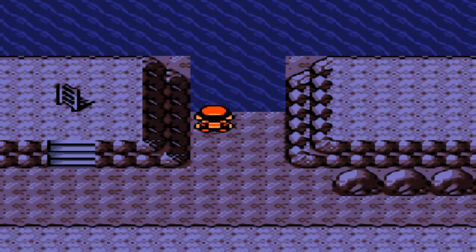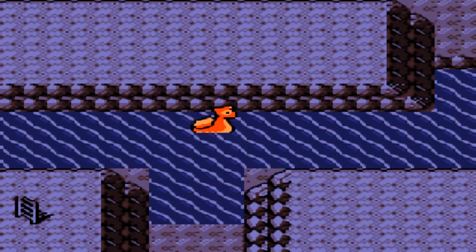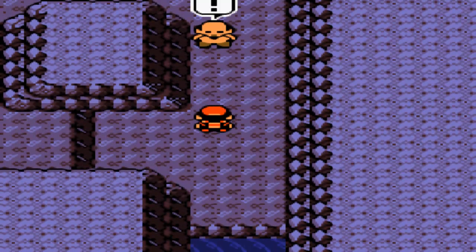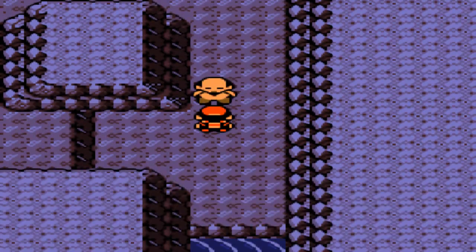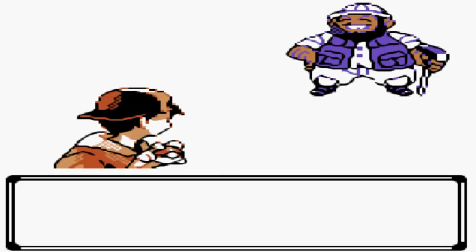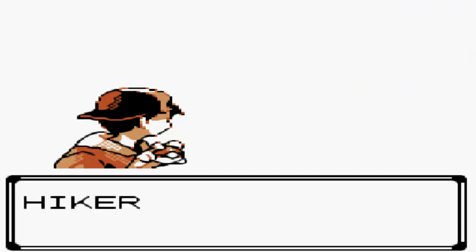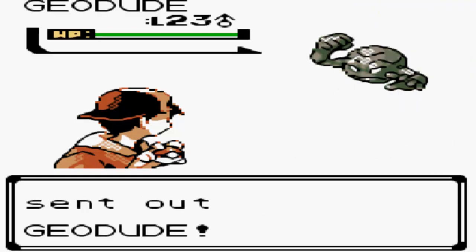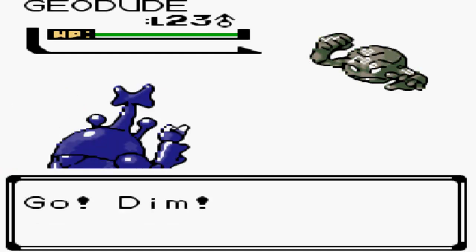What we're going to do is surf up this way. I haven't actually battled the trainers up here, so I'll have to take them on. There's only a few, and I'll stop to battle them. His Pokemon won't even be that high because you're kind of meant to come up here the instant you get Surf. Here we have Leonard, and Leonard has a Geodude. I can just kill these things with Reversal since Dim is at the front.